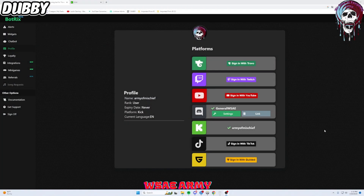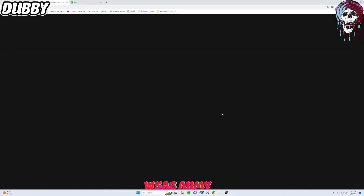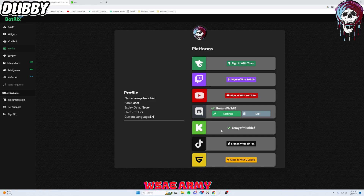So you are using Botrix for your Kick live streams and you're a little lost on how to set up widgets and chatbot. Well, we've got you covered here. Make sure you are in the settings for Kick — always make sure you're hitting those settings for Kick, because when you hit settings for Discord, everything changes. Make sure you are linked with your Kick. If you don't know how to link your Kick or your Discord, go ahead and visit our last video — it'll show you how to link Kick, link Discord, and set up alerts.